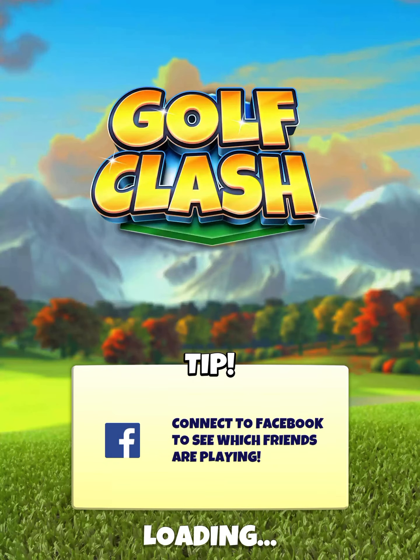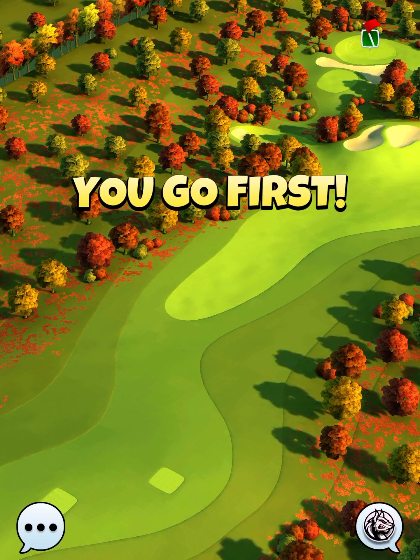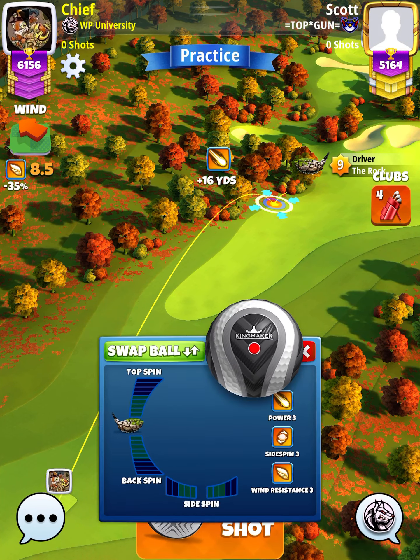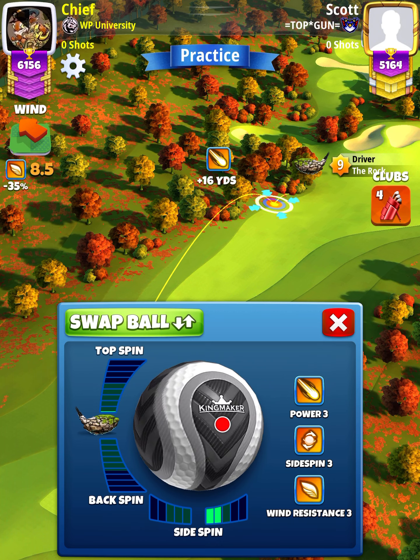For our tee shot, we want to use a rock level 7 and above and a Kingmaker Ball. We're going to apply three topspin with three rightspin. With our rock level 9,